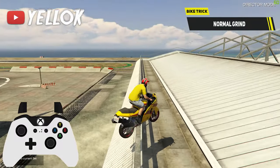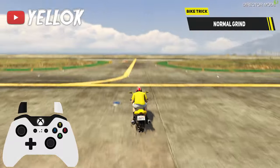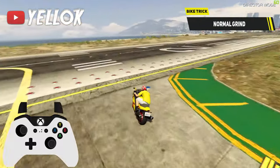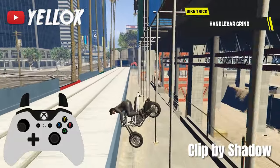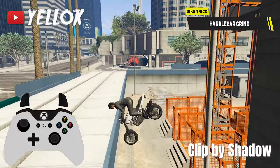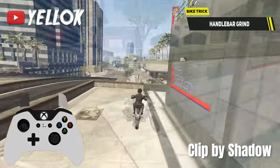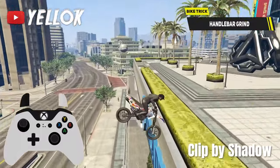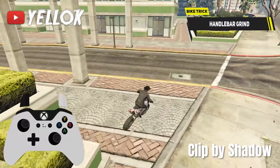For the normal grind you just have to land sideways on a rail and balance your bike out a little bit to stay in the grind. For a so-called handlebar grind you have to land in exactly this weird position. Here you have to balance your bike out by rotating your left analog stick, as you can see on the live controller. I would recommend using the Fagio, Sanchez, or Enduro bike for this one. Super funny one.